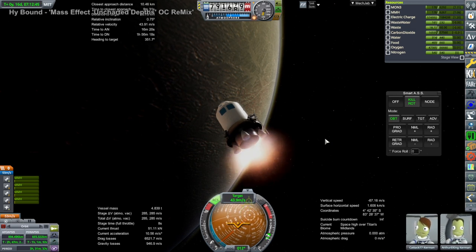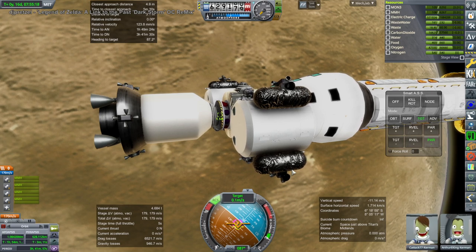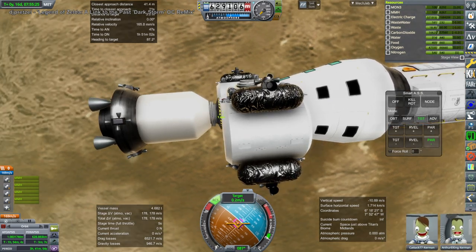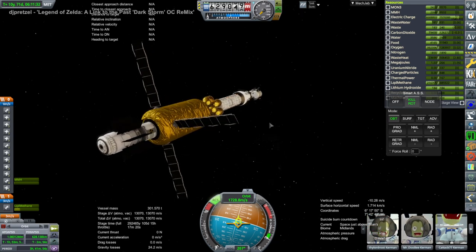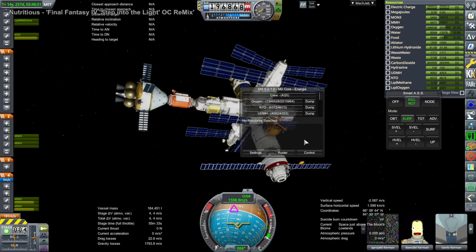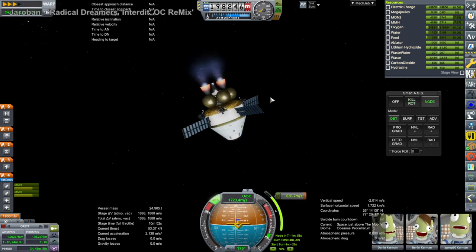These plucky little hypergolic engines making the rendezvous burns. We're approaching the Saturn Amphibious Assault Ship, as I call it, with all the landers. It finally docks on the end where it belongs, no longer with the descent stage. Arthur and Katak are safe after some shenanigans. We properly turned off infinite propellant for the second stage and everything, so no more cheating is currently in progress.